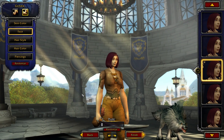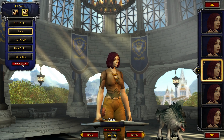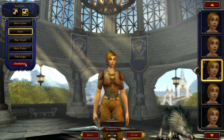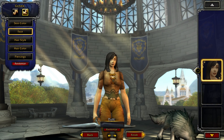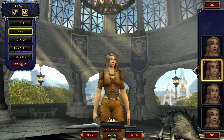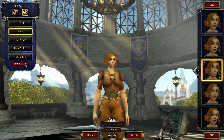You can see here the female human model has obviously gotten a revamp. Let's go ahead and do a few randomizations just so we can take a look at some of the different possible combinations. I'm not going to go through each of these for all of the races, but I wanted to at least show you some randomization so you can get a look at the different options available.